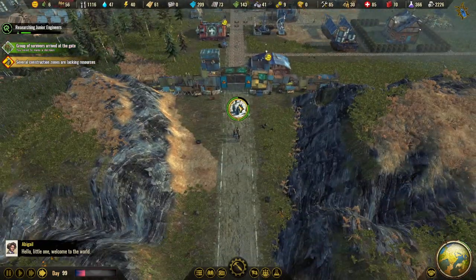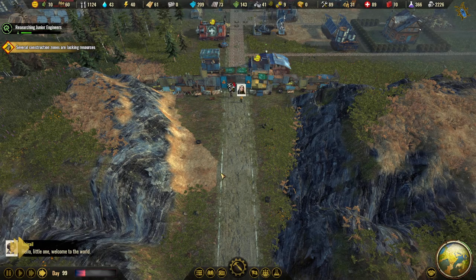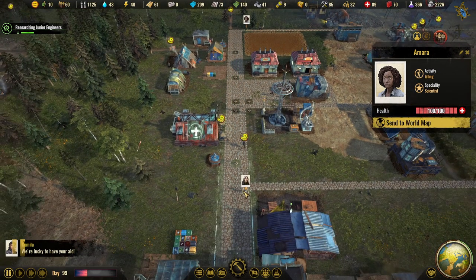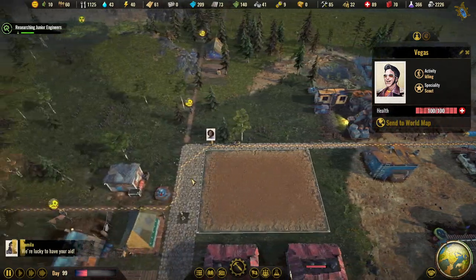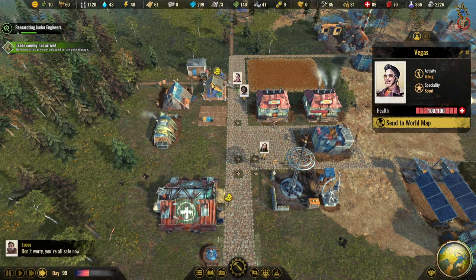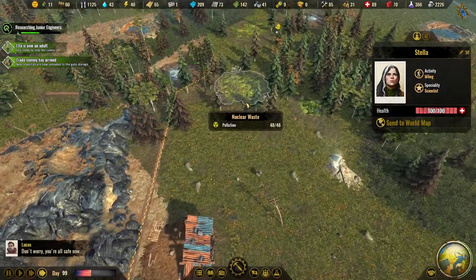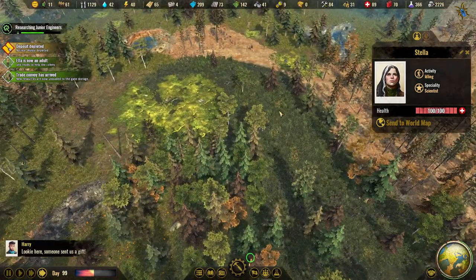Group of survivors at the gate — four adults and Stella, who is a researcher. We have actually two. So let's send you over there and we will send you over here. We have you as well. So I think it's time to make a little patrol so we can have our guys safe. Can I take all three of you? So we will send you out on a little stroll here and protect our colony.